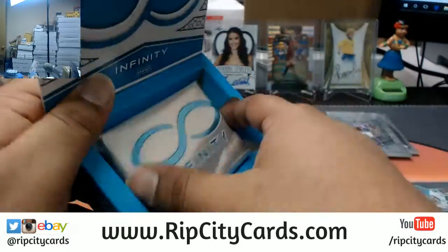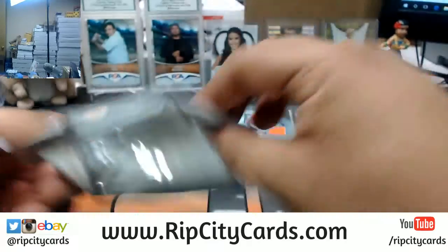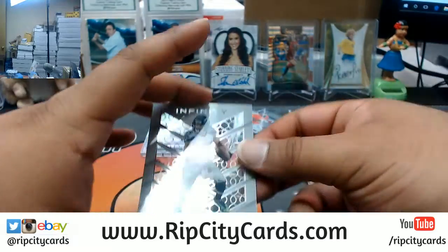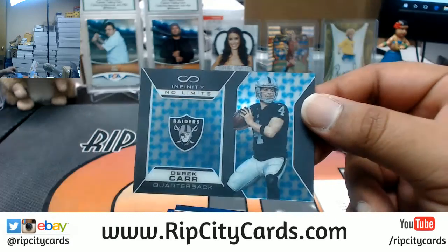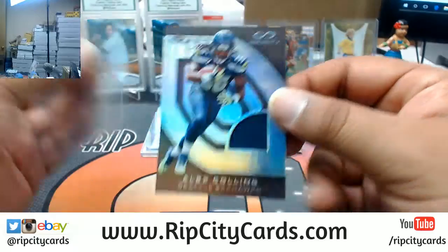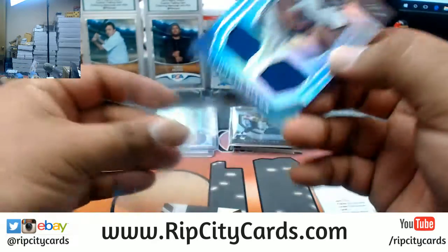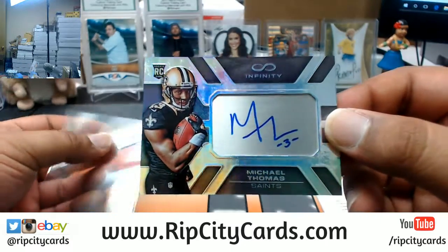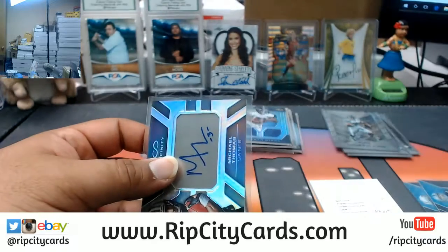All right, we got John Elway, Broncos base. Doug Baldwin, Seahawks base. A little hit there for the Seahawks — Derek Carr, the Infinity for the Raiders, so two Infinities for the Raiders. To 288, Seahawks — Alex Collins with a patch. To 288, Kenneth Dixon dual relic for the Ravens. Oh man, nice one — to 288 rookie auto from Michael Thomas of the Saints. That's a big card right there, that's a pro bowler, that's a good card.